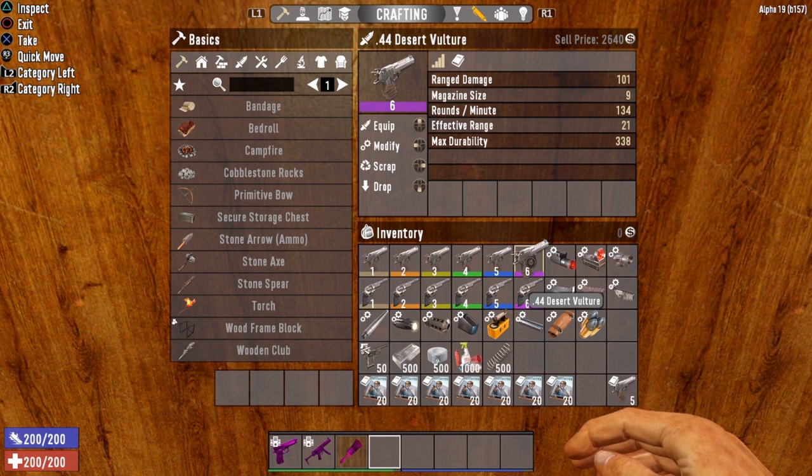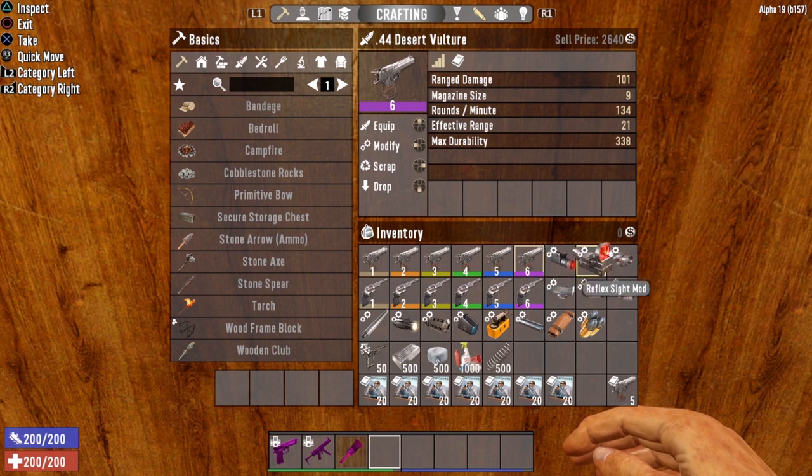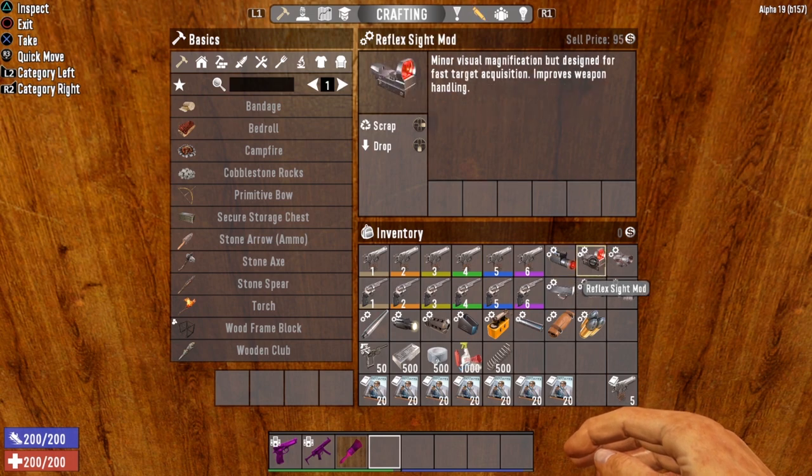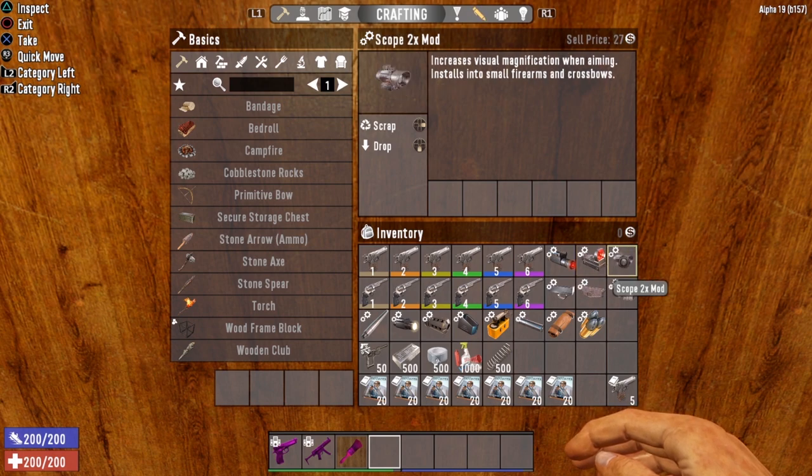We have one more thing to cover before we go out and kill some zombie jerks — the mods available for the Desert Vulture. Starting at the top: the first row is sights. We have the laser sight, which helps with aiming quickly and increases accuracy when firing from the hip. We have the reflex sight designed for fast target acquisition and improved weapon handling. And we have a 2x scope mod.